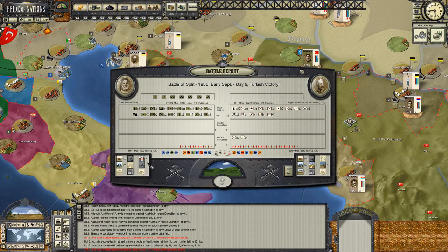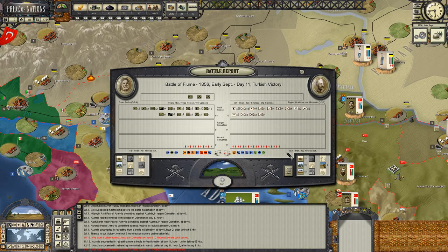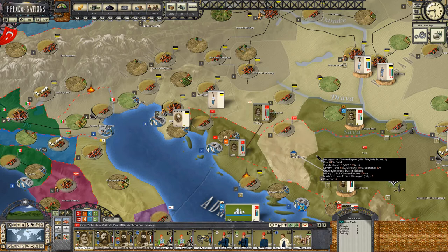We destroyed three elements, then pursued and engaged again, inflicting a further 18,000 casualties and taking 10,000 to 11,000 on our part. Two really successful engagements, and Omar Pasha is now three days away from Zagreb. Abdelkarim Nadir's move was successful to Behatch - didn't completely take the region but took the town. We're going to move Osman, who's five days away from Behatch, to consolidate the interior.